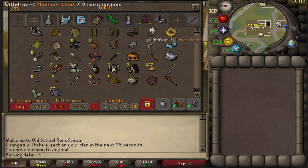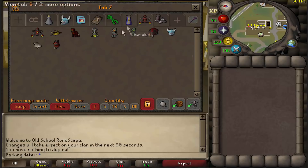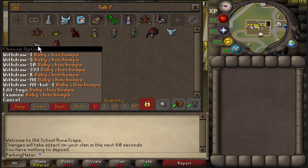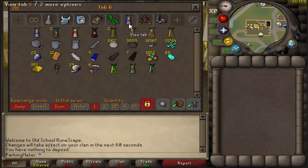Here's my pet tab — say hello! I got all the slayer pets except for the gargoyle one, all the DK pets except for Rex, and a few other pets as well, including one skilling pet. Vorky is by far my favorite pet so far.